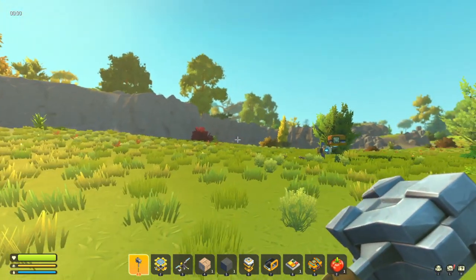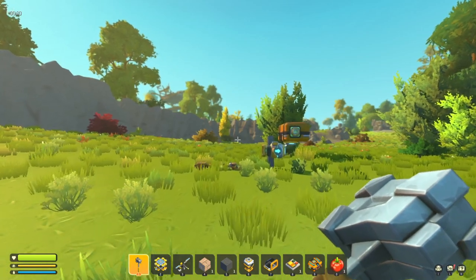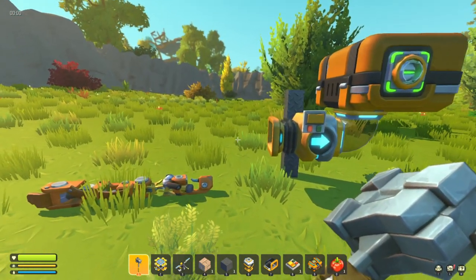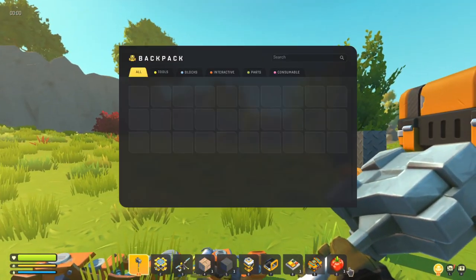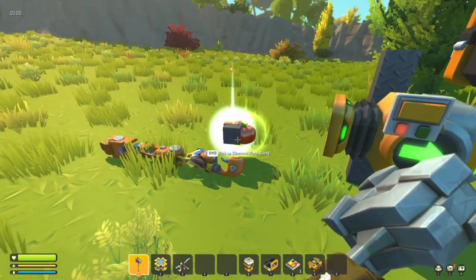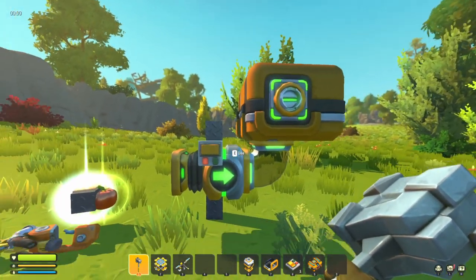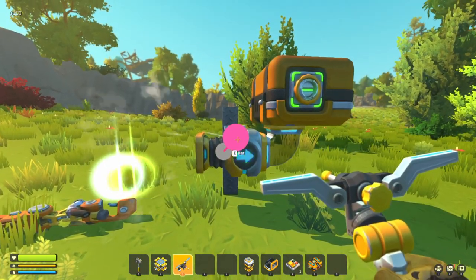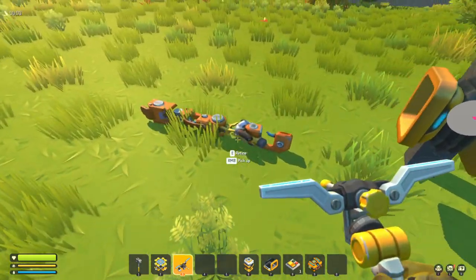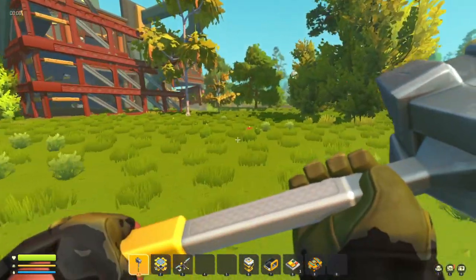Hi guys, Scrap Mechanic has just had a little update on the test branch - only on the test branch so far. One of them is vacuum pumps. Vacuum pumps now do what they've been doing on some mods. If I throw a couple of items out, you can see we've got a tomato and a couple of bricks. Vacuum pump set to draw in chest with a switch setup, and it pulls them all in. As you can see, it is not picking up the haybot leg - that's one thing.